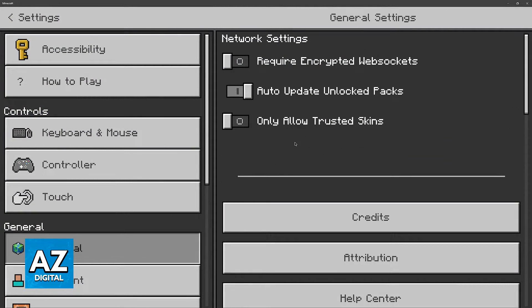So go over to Settings, and then select General under the General category. Under the Network Settings, the third option is going to be Allow Only Trusted Skins. This is very important — it might seem counterintuitive, but if this is enabled, only skins approved by Microsoft essentially are going to appear and load properly.